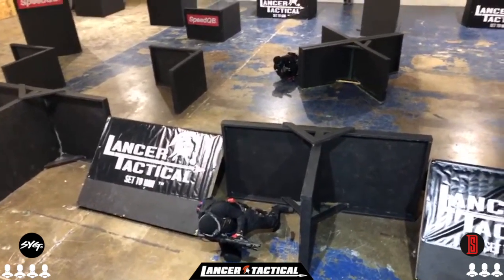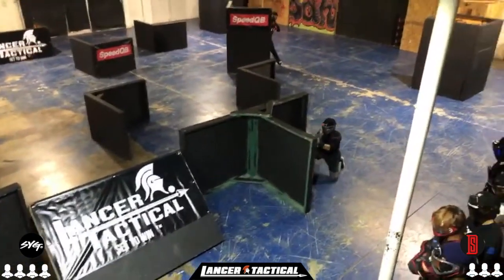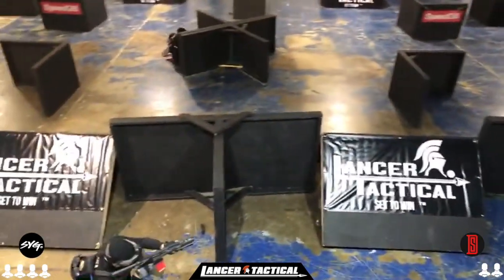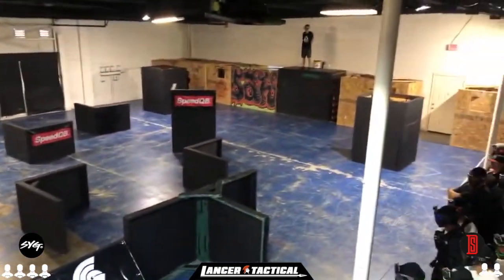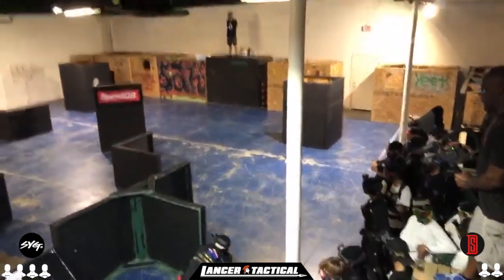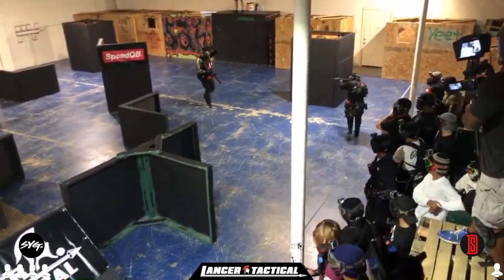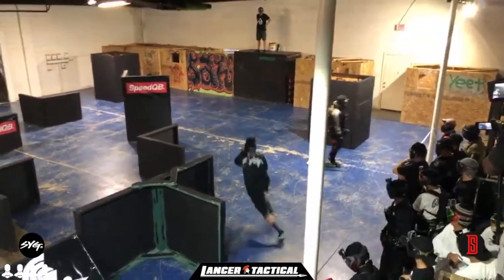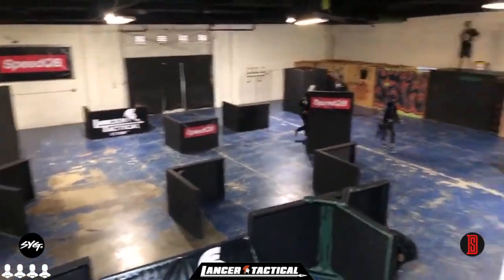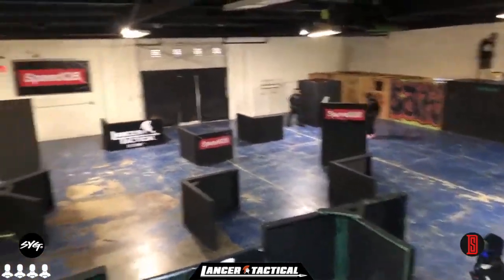Sosa and Marty occupy the 50 — Marty at the X, Sosa at the snake. Down south steadily occupies, and he just got eliminated. Looks like Sosa is working towards an angle; the back right barrier is not occupied. All Sosa has to do is move up and line him up. SYG clears the field, Marty with the flag, and SYG takes round one of that match.